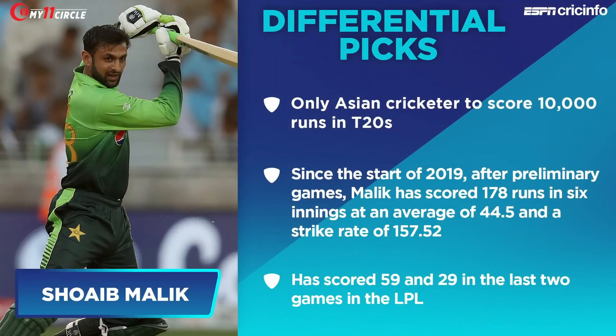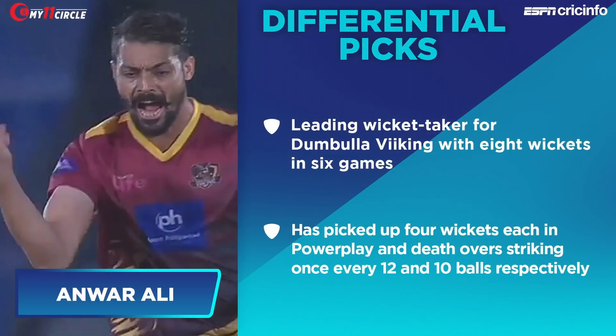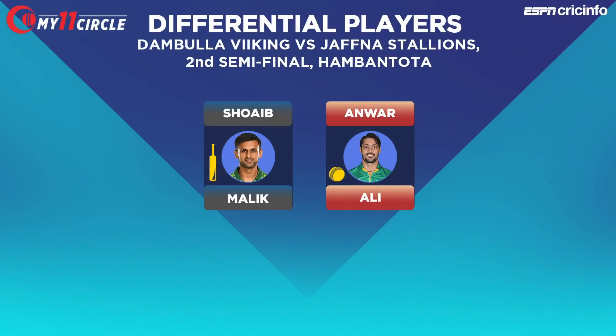Some of those players do find a place in our 11. As Russ points out, Shoaib Malik is in our differential picks — he's the only Asian cricketer to score over 10,000 T20 runs, he knows how to approach big games, and he's got a wealth of experience as former Pakistan captain. He's had a pretty good LPL with a strike rate of nearly 160 and 178 runs in six innings at an average of just under 45. Anwar Ali is there as well — the all-rounder has been the leading wicket-taker for the Vikings with eight wickets in six games, bowling majorly in the powerplay and death overs. Shoaib Malik and Anwar Ali are in our differential picks.